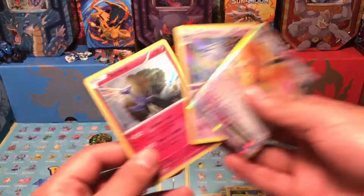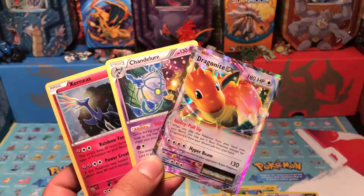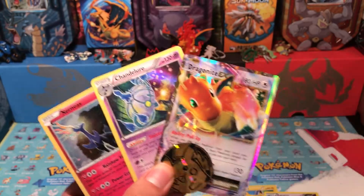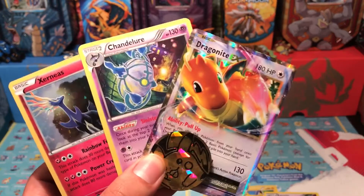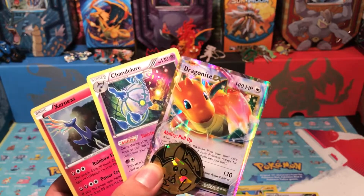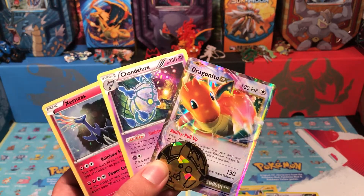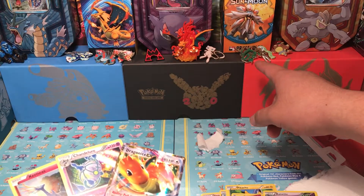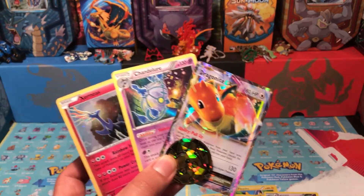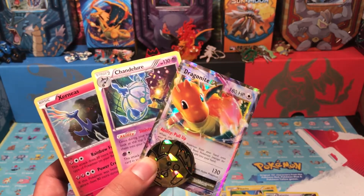Let's do a little recap: we get the Xerneas promo card, a Chandelure holo from Steam Siege, Dragonite EX from Evolutions, and of course the Pikachu coin. I hope you guys liked this video — comment what your favorite card is from the ones I pulled. Sorry I've been gone so long. Make sure you tune in tomorrow and hit that subscribe button if you want to see my Guardians Rising pre-release experience. Check the link below for my Sun and Moon and Evolutions pre-release videos. Catch you tomorrow morning for the pre-release — don't forget to like, comment, and subscribe!